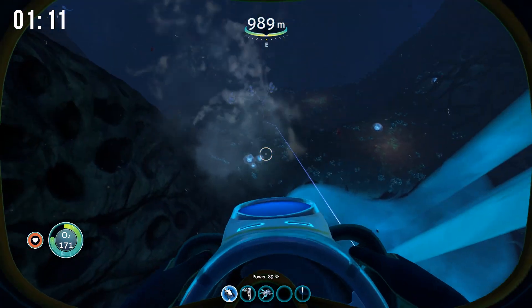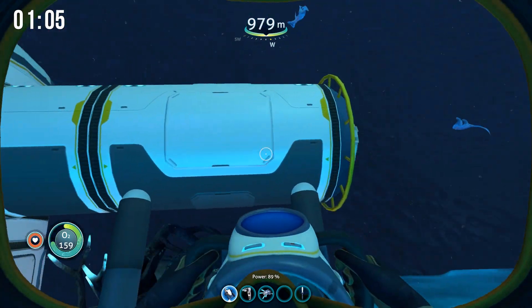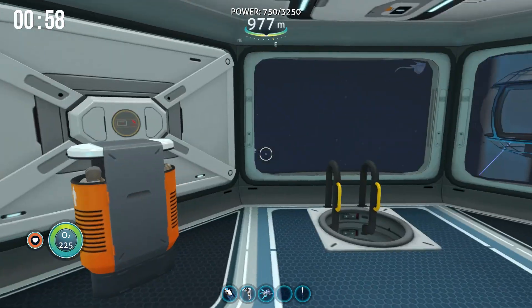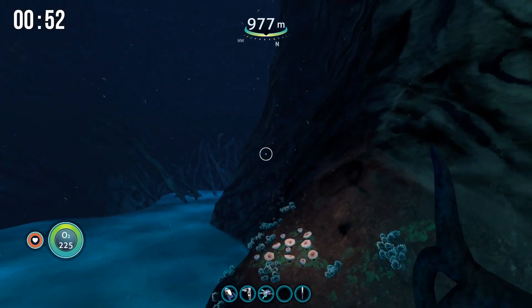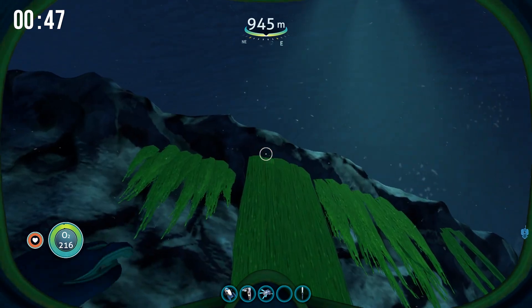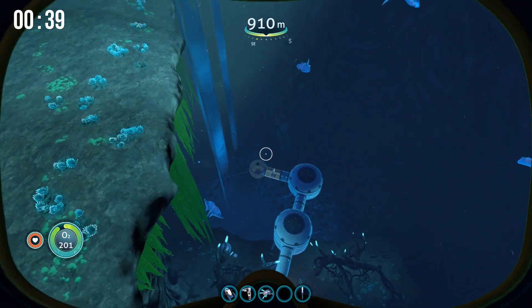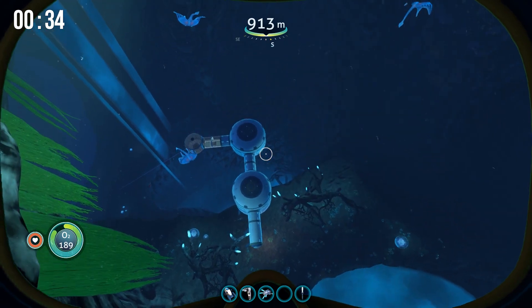I have three thermal plants down there generating power, and jumping into the base you can see we're getting great amounts of power — maxing out at 3,250. There should also be plenty of uranite crystals on the upper ledge and back through the cave if you want to do nuclear power, but that's not nearly as renewable as thermal, so I highly suggest using thermal power.